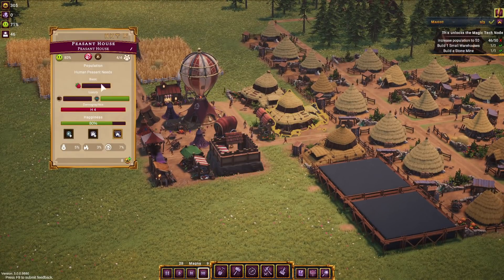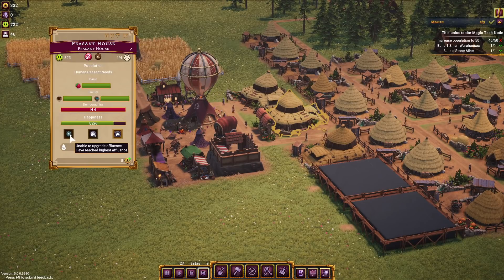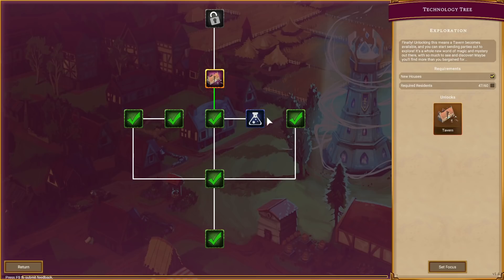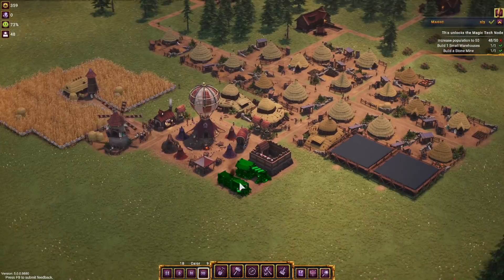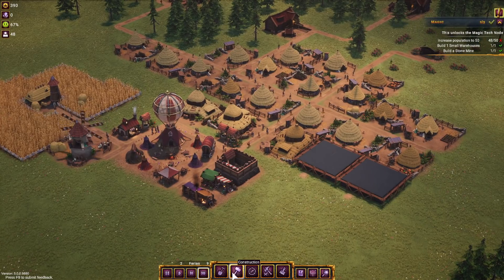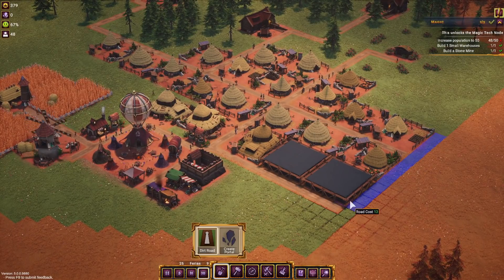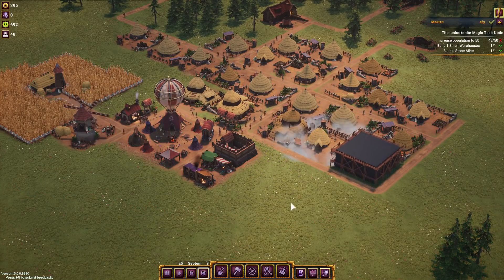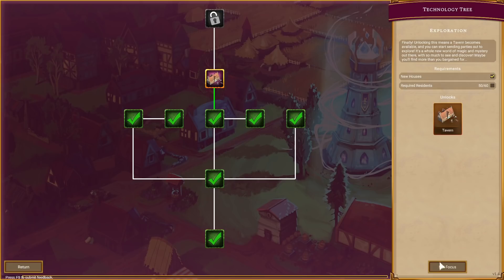We've got all the needs supplied for them. Currently at highest available density. Exploration — we need 60 people for that. So we need only three more for the magic. Let's throw a few more houses over here if we wanted to. That'll give us our 50, so that gets us the magic tech. Then we can learn and go into exploration with 10 more people.